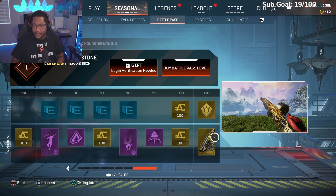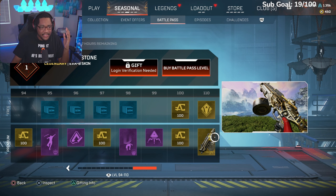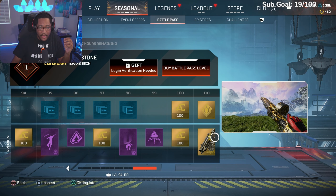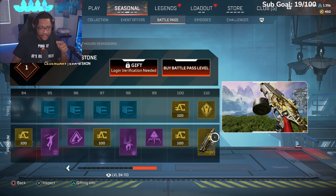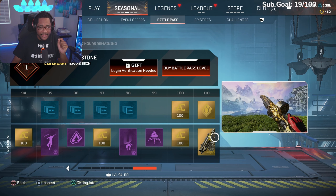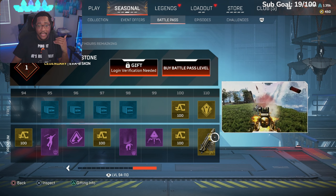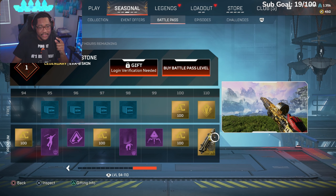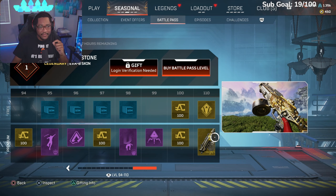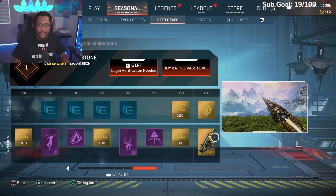They had a couple cool skins in there. That's the entire battle pass for Season 18. Let me know in the comments — are you guys gonna be grinding this battle pass? Is there stuff you're looking forward to? I definitely want that Nemesis skin, the EVA-8 halfway through, and this one at the end. I'm excited to finally get a Bloodhound skydive emote. If you like the content, make sure you like the video, share it, and subscribe for more Apex Legends content. Until next time, peace!